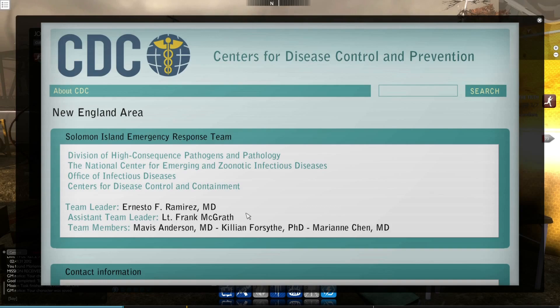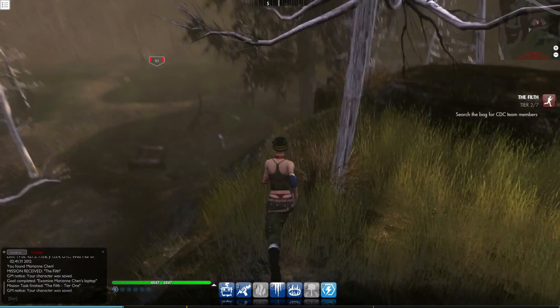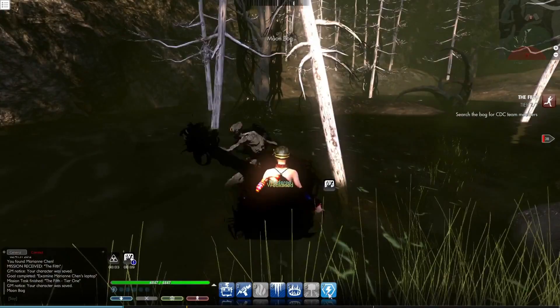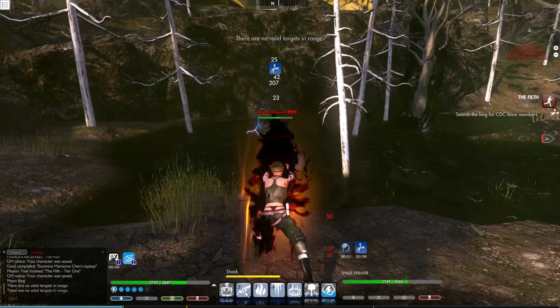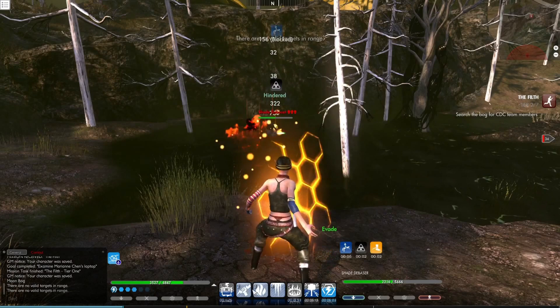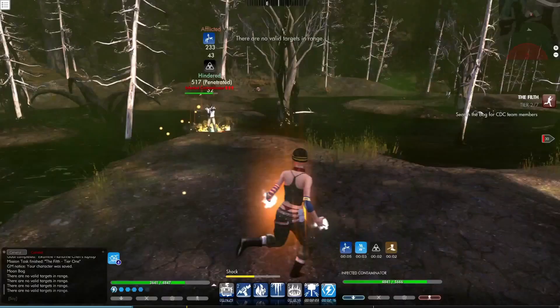We're going to move on from here and head into the bog to look into the Filth a little more, because this is where she said it started. On our way we're going to keep an eye out for members of the CDC group who may have been resurrected as Filth entities. In this location there are plenty of hazards the player needs to look out for. First and foremost, you have these shade creatures that live in the waters of the bog — they will pull you into the water, but the water itself is a hazard because it's been infected with the Filth. It will start stacking on the player, doing additional damage and dotting the player for a lot of their health, so it's very important to stay out of the water and stay mobile.